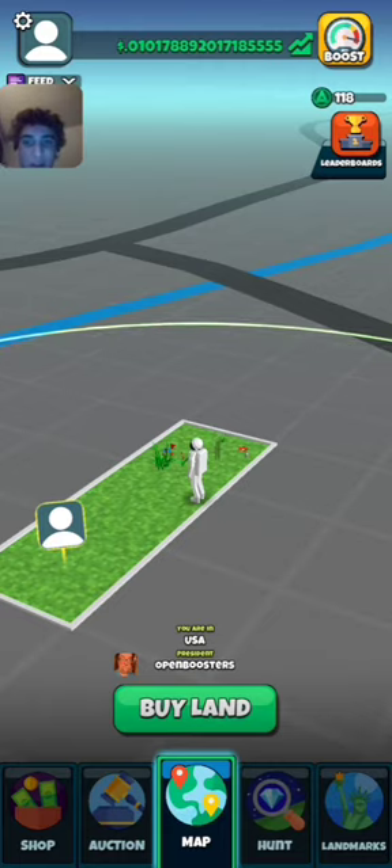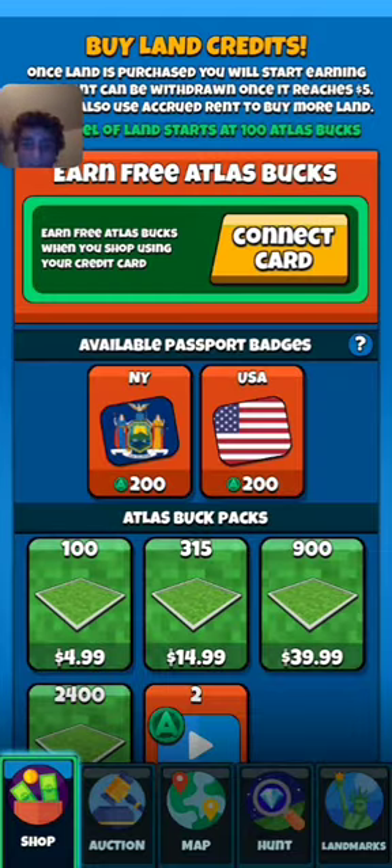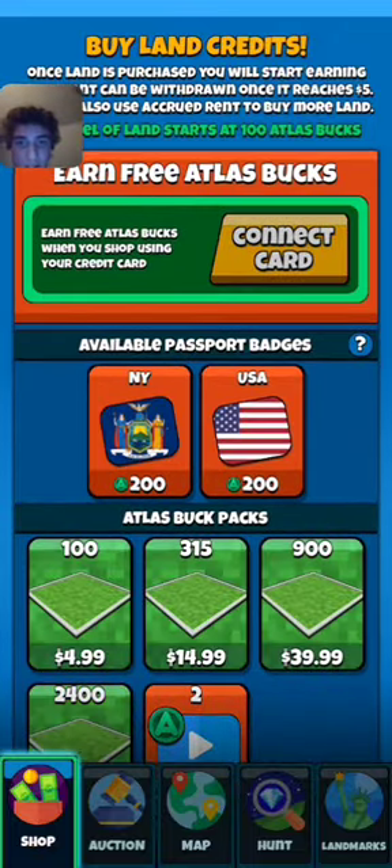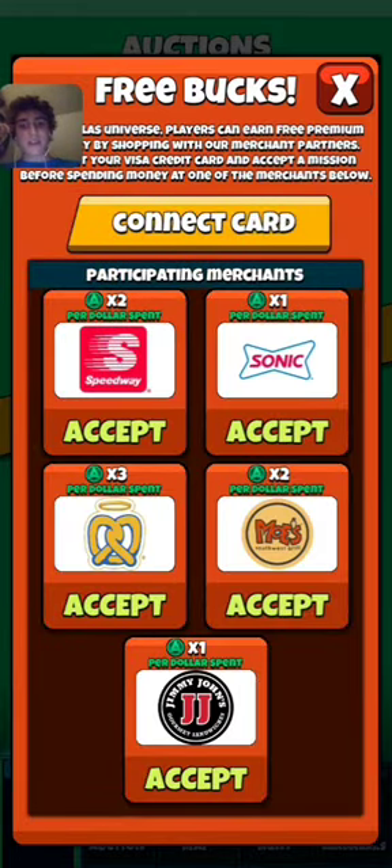There's also some weird thing — connect card — where apparently if you connect your card to the game and then you buy from certain stores, you can get Atlas bucks. I highly recommend you do this if you already buy from any of these stores. Again, it's a very specific offer, but it's nice that it exists, because if you're playing the game anyway, why not get free Atlas bucks?